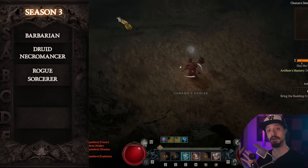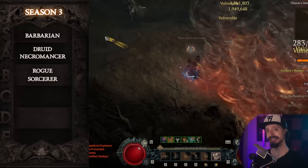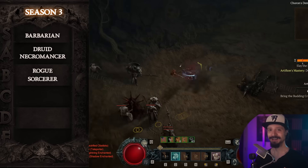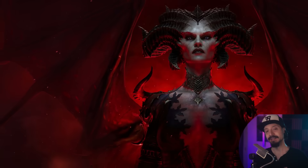The Pit in particular is going to be the hardest piece of content, and we're going to need that to masterwork our gear. Now the balance amongst classes here isn't too bad, or at least it wouldn't be if there wasn't a clear winner. Take out the clear winner and balance is pretty good. So let's get into the tier list now.